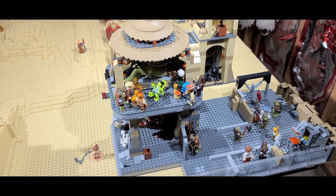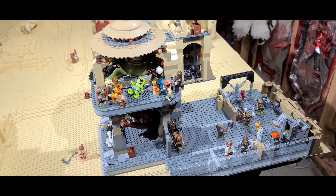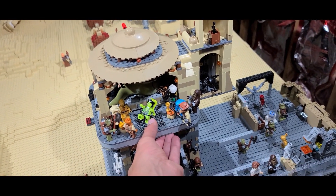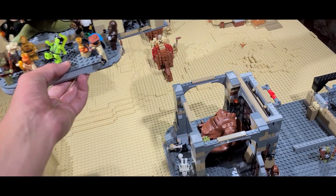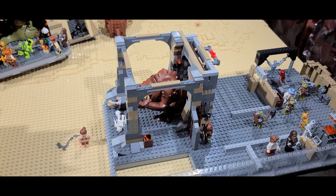Hello everybody, and welcome back to Lowbricks. We are finally revisiting Jabba's Palace. And for this episode, we're actually going to have to peel back the layers of Jabba's Palace here. So we're going to be taking the actual palace section and going down into here — the Rancor Pit.